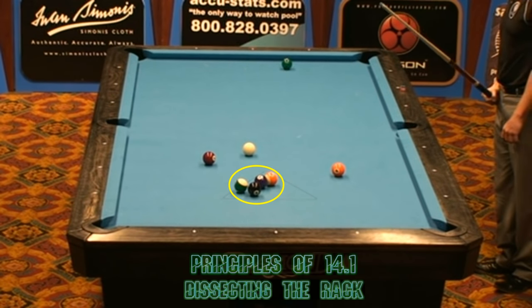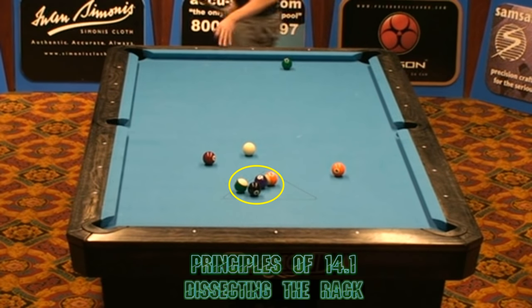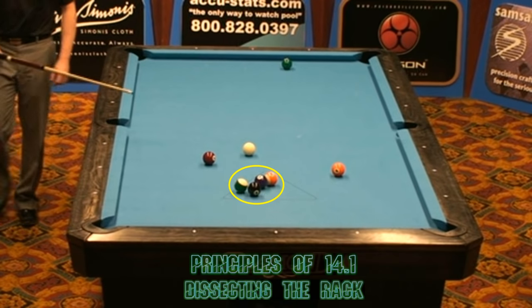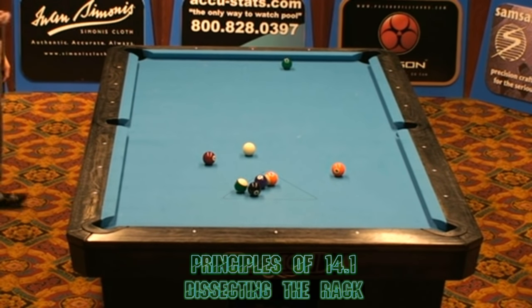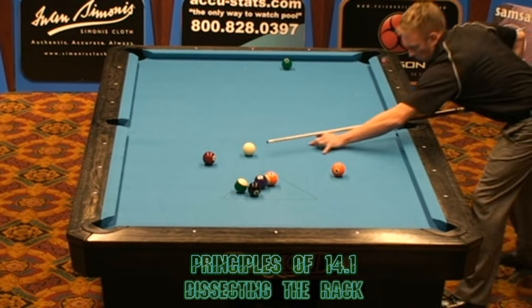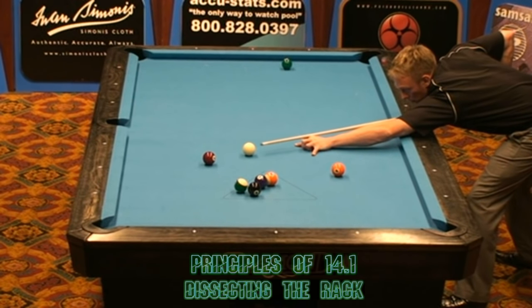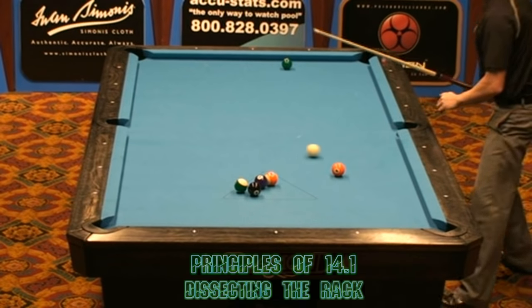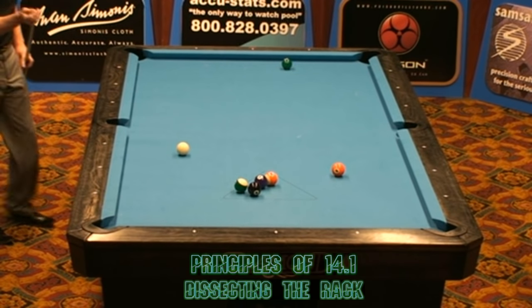He can elect to shoot either the seven or the five, but he's got to deal with these balls that are stuck in the rack area. He's got to find a way to disturb these balls and at least get them to where they're not touching each other. He likes this five ball as a break ball more than the seven. Now the five is in a little better position. Here he goes ahead and pockets the seven, comes back over, sets up absolutely perfect on the 13 ball.